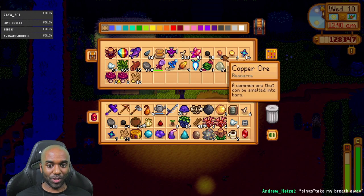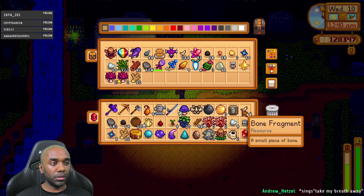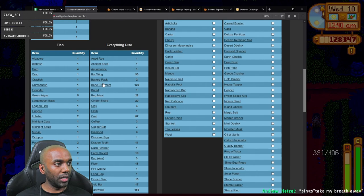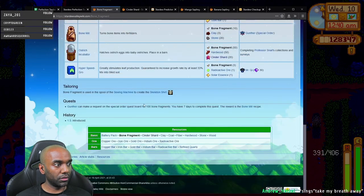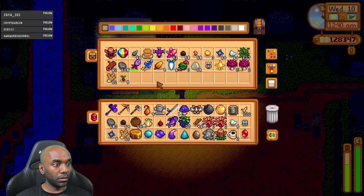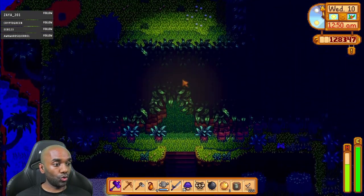I want to take the ginger with me. Actually, I only need like four ginger, so I'll take like half of them - that way I can make some ginger ale. I can leave the cinder shards here. I need 20. The ostrich incubator... well, I'm not going to have that until I finish the fossil thing anyway, so the cinder shards can definitely stay here. Take the coconuts home with me. The bone fragments I should probably take back with me. I've got 200, sweet.